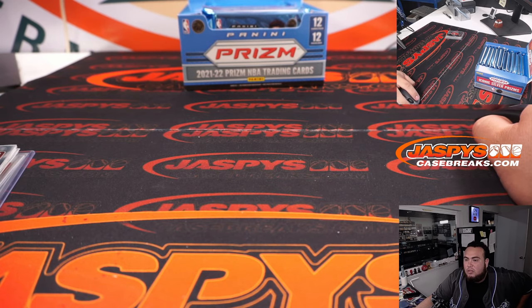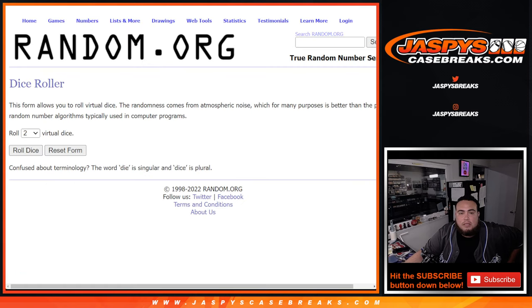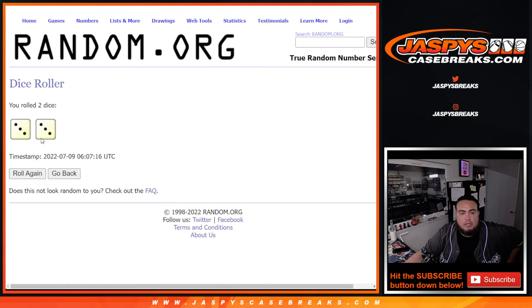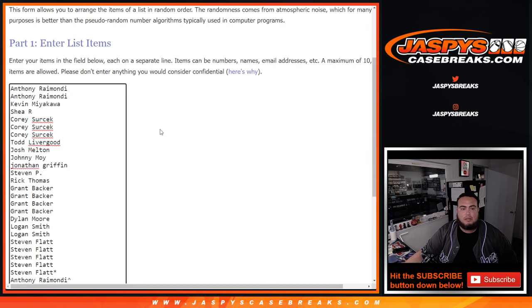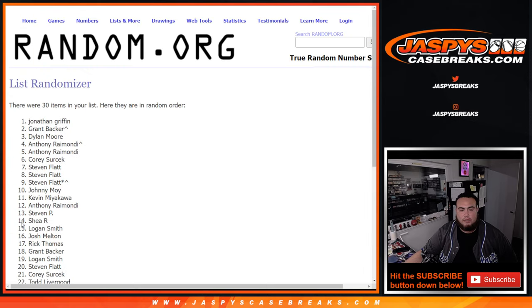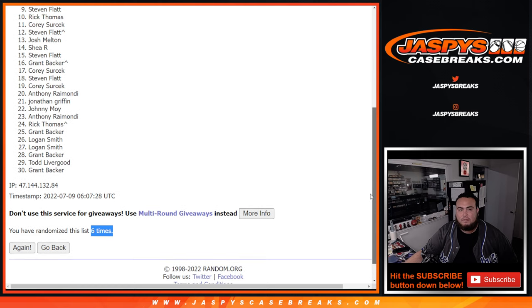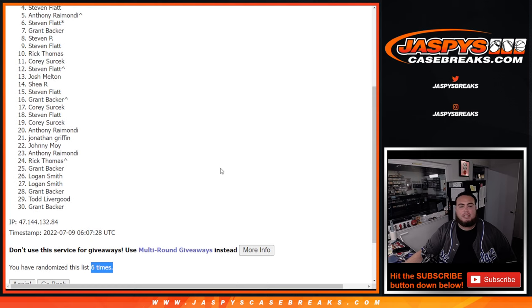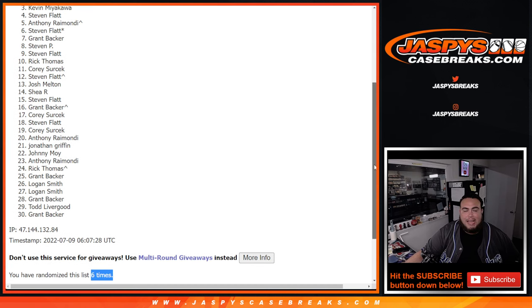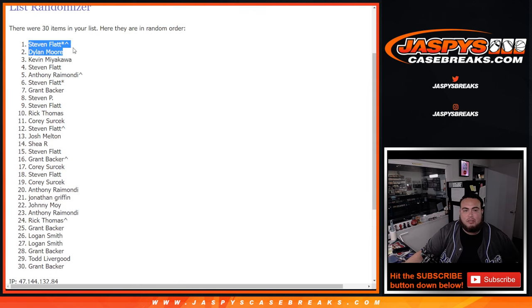Alright, switch scenes now guys. And again, the top 3 get spots in the team random. Here we go guys, roll it. 3-3, six times - rolling six times. Just missing out with Steven down at Grant's. But congratulations to Kevin, Dylan, and Steven.